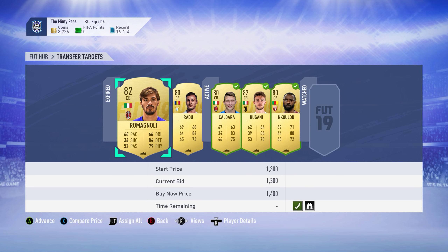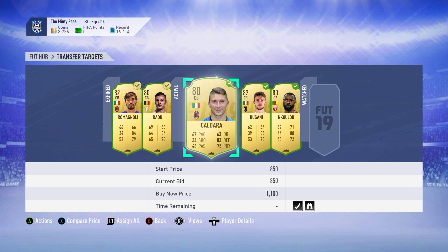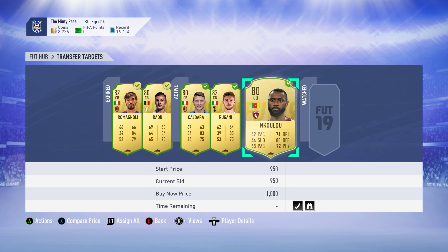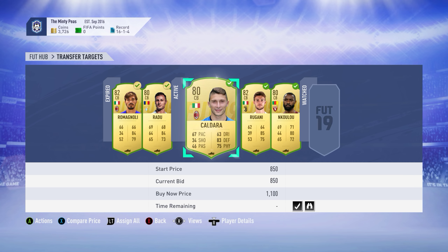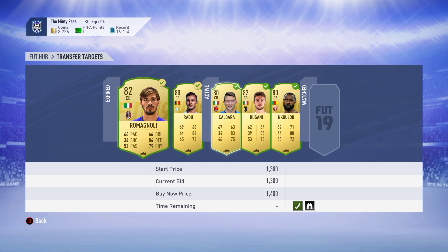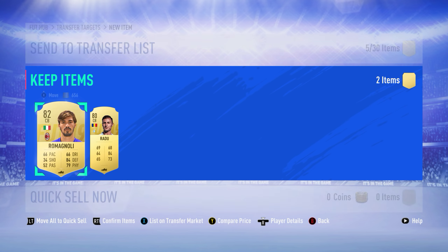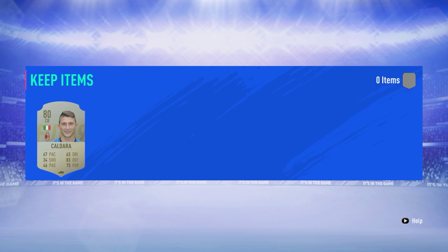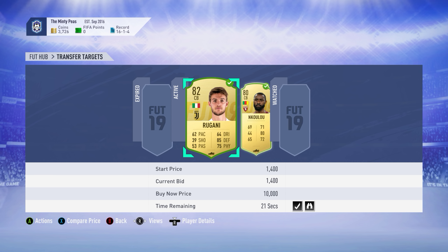We're selling some players up there. We've got 11 seconds and we'll have Kaldara, 42 seconds for Rigani, and a while for Kulu. Radu looks pretty solid. I never quite get why you have to do this thing of assigning them - it never quite makes sense to me. I guess it's for people who like to do a lot of trading, buying low and selling high to make a few hundred coins.